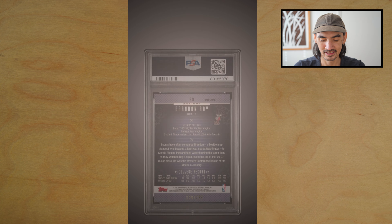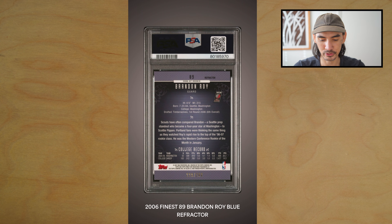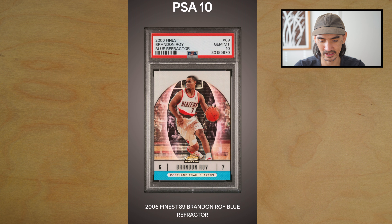Next card is a Brandon Roy — this is his Finest blue refractor. This will go into my Blazers PC if it gets a 10. Bam, got the PSA 10! Awesome, stoked on that. What a great player he was — unfortunately injuries just derailed his career.